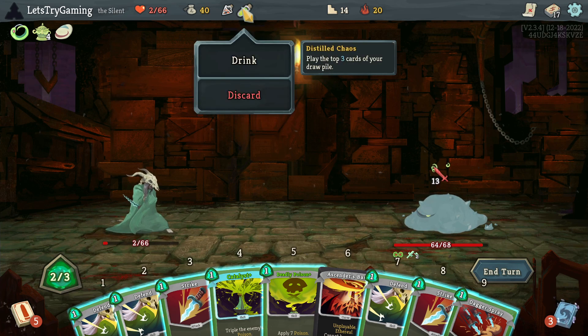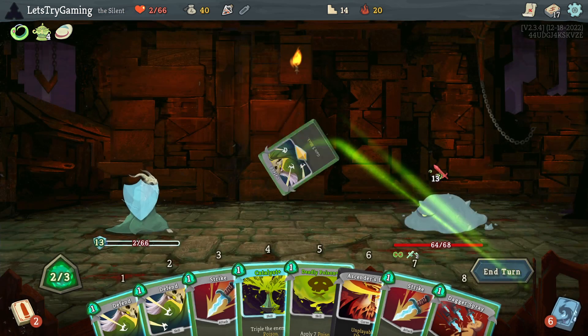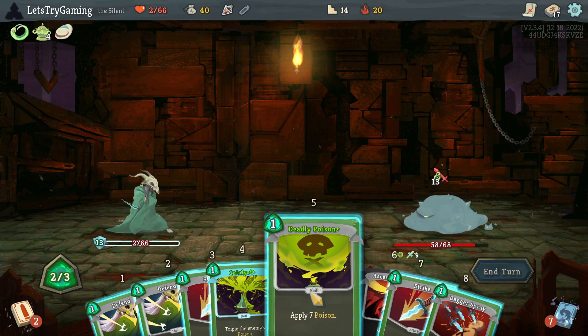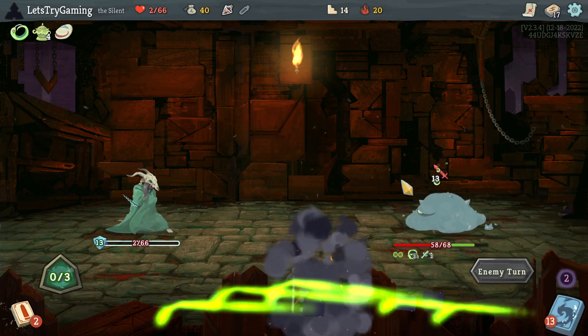I don't know. Okay, so I'm full blocking now. Triple that — it'll be 21. You're at 58, 34 to split. 58 minus 21 should be good — I think that brings it to 37.